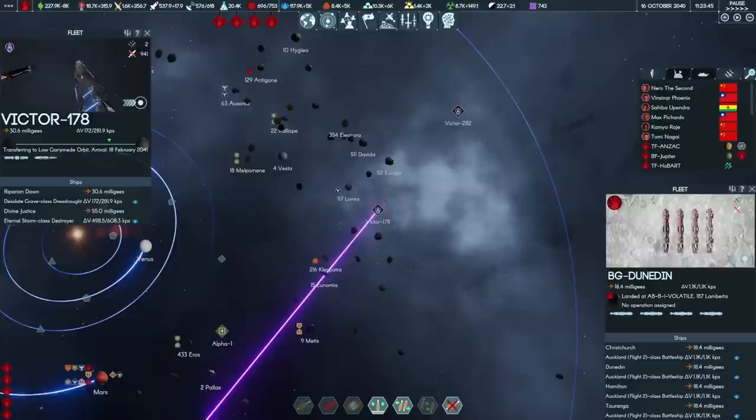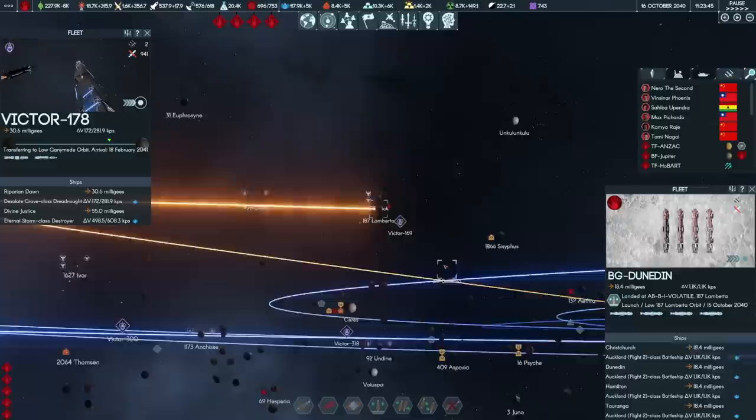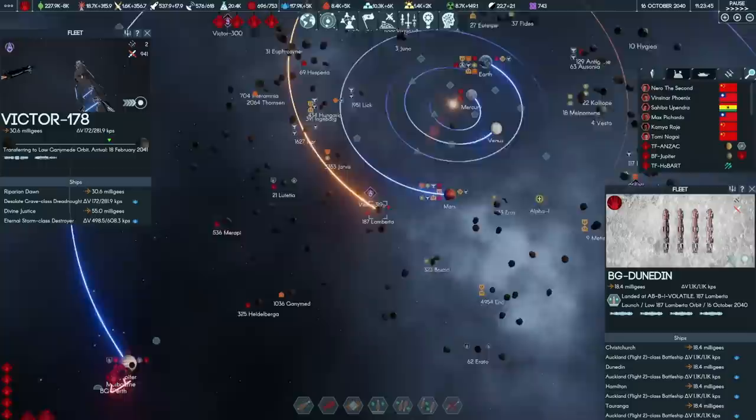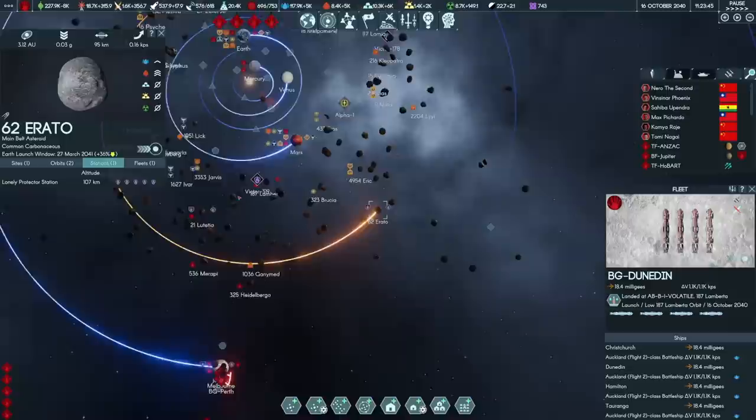In more ways than one, the human war machine is revving up to speed. Battlegroup Neen, made up of four new Flight 2 Auckland-class battleships, has launched from one of our asteroid shipyards. They will be providing reinforcements to Jupiter, because Io shipyards are still choked with build requirements. I'm building some of them out in the asteroid belt — it should be a relatively short hop with our new technology to jump out to Jupiter. The Titans have started to come online.